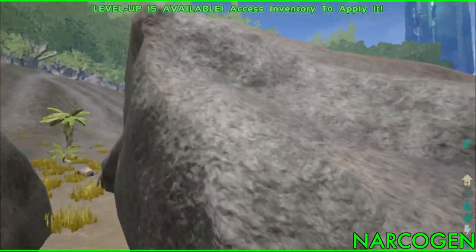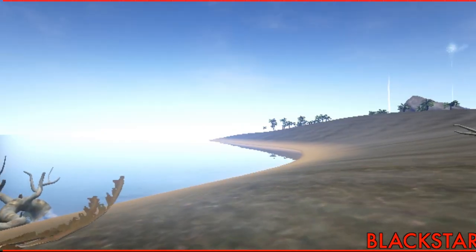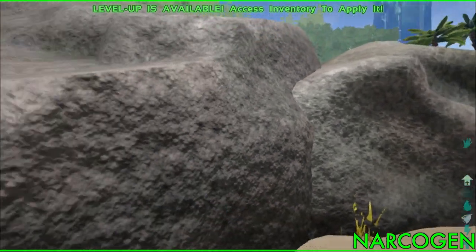Level up is available — access inventory to apply it. How can I level up? I haven't done anything! Well, you must have gotten cool and punched a rock. I don't think I've gotten cool — it's still flashing that I'm hot.